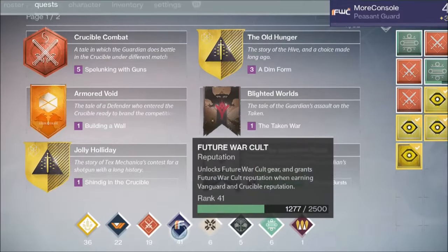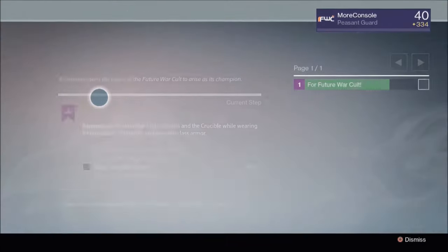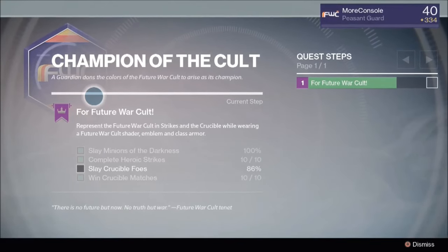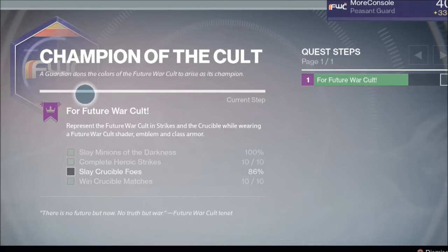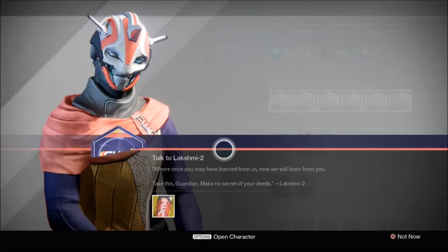The first step is to reach faction level 25. When you do this, you'll receive an exotic quest line. To complete the quest, you'll need to kill numerous minions of the darkness — destroying Hive or Taken will get the job done. You'll also need to complete 10 heroic strikes, kill numerous foes in the Crucible, and win 10 Crucible matches. Once you've done this, you'll then need to return to your faction vendor and collect your item.